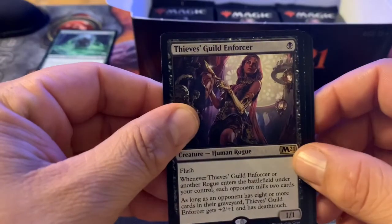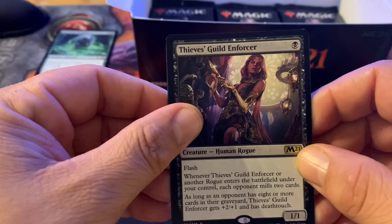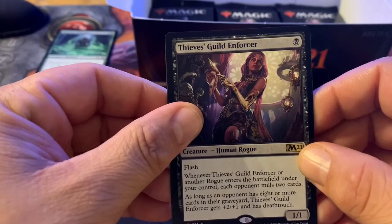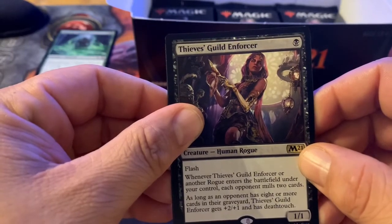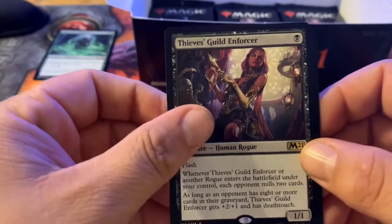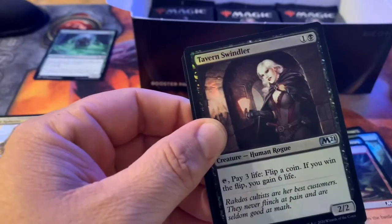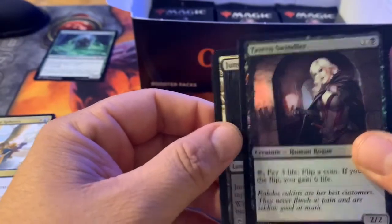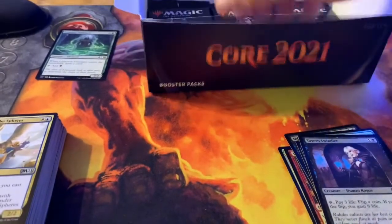Thieves Guild Enforcer — for black, human rogue with flash, a 1/1; when it or another rogue enters the battlefield under your control, each opponent mills two cards; as long as an opponent has eight or more cards in their graveyard, Thieves Guild Enforcer gets plus two plus one and has deathtouch. Wizards is really pushing mill effects in this set.